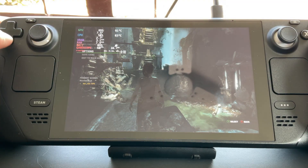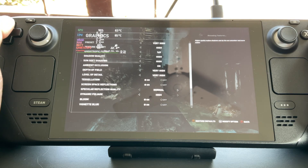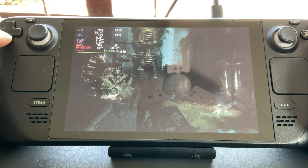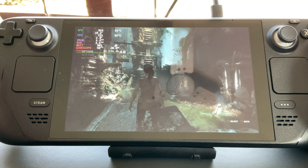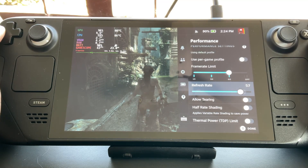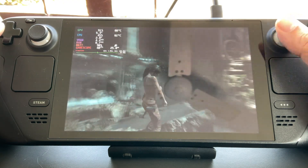To be honest, the settings I'll want to use is very high, but just bring down the sun shrub shadows to on, shadows to medium, and keep pure hair on. And I'll lock this to 40fps. So this is the ideal setting that I would use.